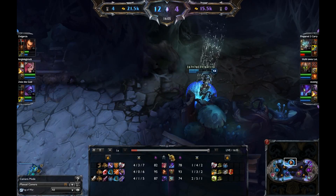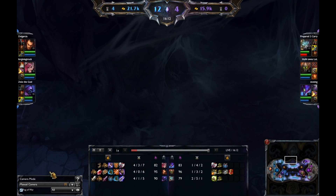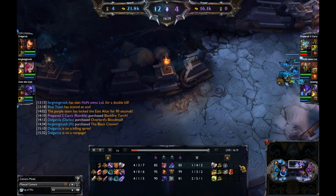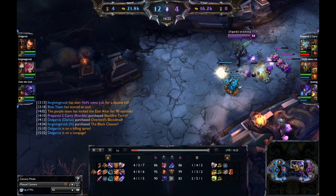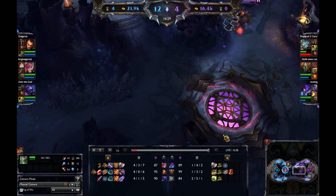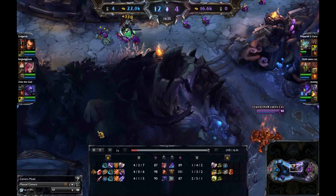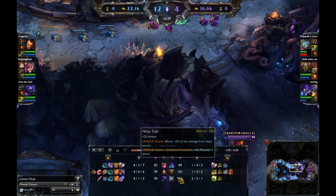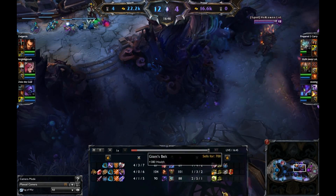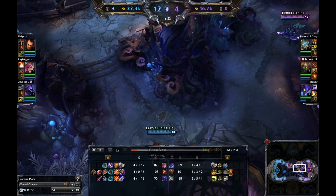Blue team decides to head back, and Vile Maw will be respawning here very shortly — it went down at 12:03. I think it respawns every 6 minutes, could be every 5, so we'll see if it's at 17:03. Jax is now building a Hexdrinker and a Chain Vest — lots of variety in what he can build that into. Vi got that Black Cleaver, and Darius is building that Aegis.